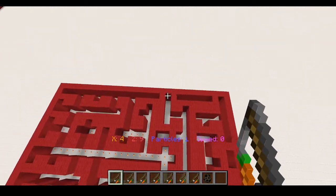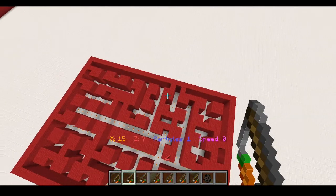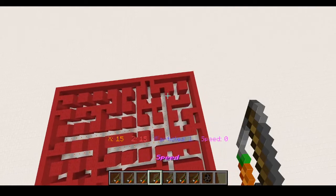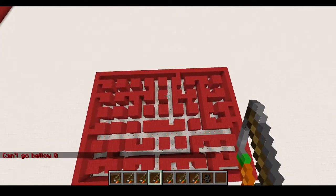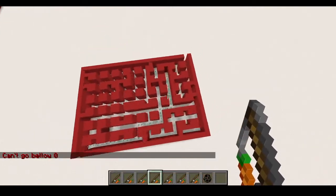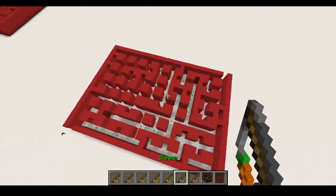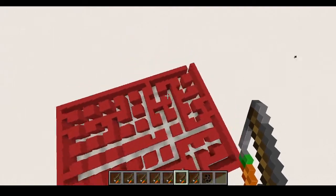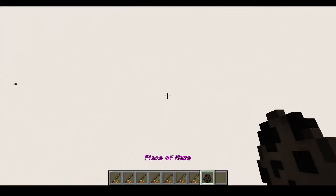For the next one I'm gonna set the X to 15 and the Z to 15. I recommend that for a bigger base, the higher the speed you should use. You can see that's the path. And if you're satisfied with it, you can press save, and it will remove the particles and all the armor stands and stuff that make it happen, so you can build another one.